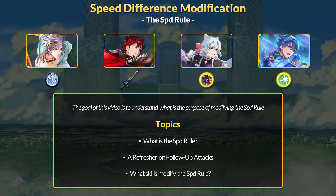Today I wanted to talk about speed difference modification in Fire Emblem Heroes. Speed difference is the game's way of referring to the classic Fire Emblem mechanic of determining follow-up attacks. I will be referring to speed difference as the speed rule throughout this video. We'll be covering what the speed rule is in FEH, a refresher on follow-up attacks, and then the somewhat new effects and skills that modify the speed rule: the Frozen status, Demon's Weapon, the Wyvern Rift B-skill, and a dedicated section for Potent follow-up skills.